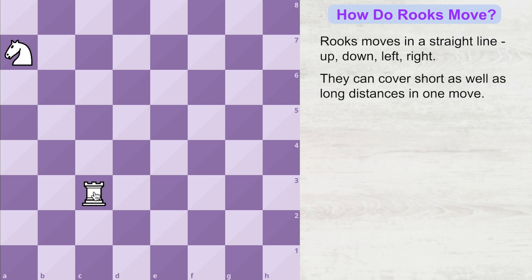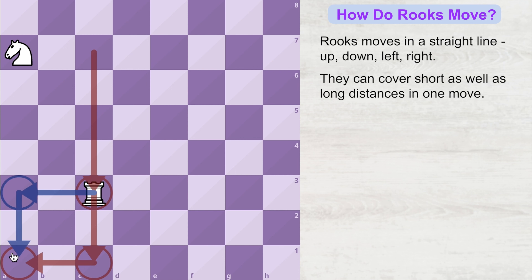When the rook captures this piece and halts on that square, the opponent's piece is removed from the board — meaning it can no longer help the opposing army. It took one move to reach that square, and from there the rook can go to one square and then the destination, or take an alternate path to the destination. Either way, it takes three moves total for the rook to reach the destination square.